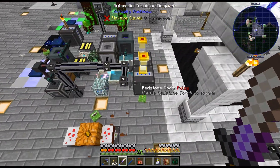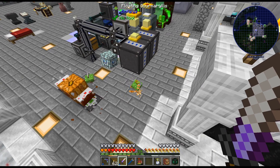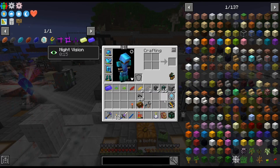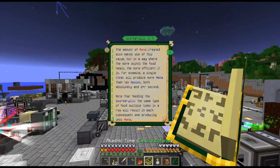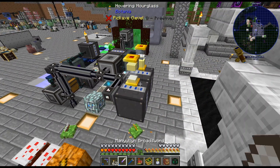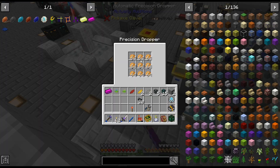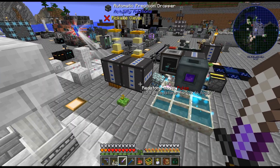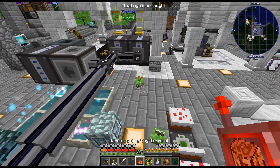Now that I've fixed that, this setup probably doesn't even matter, but whatever. Also I realized I had forgotten that the gourmaryllis actually requires you to rotate the food, otherwise it gets less and less mana from it — I totally forgot about that change. Eating the same type of food multiple times in a row will result in each one producing less and less. So it was getting down to almost nothing. I set up two droppers — one with cooked fish, one with potato — and have the droppers alternating.